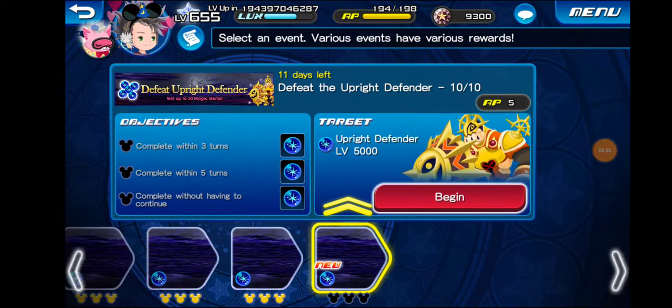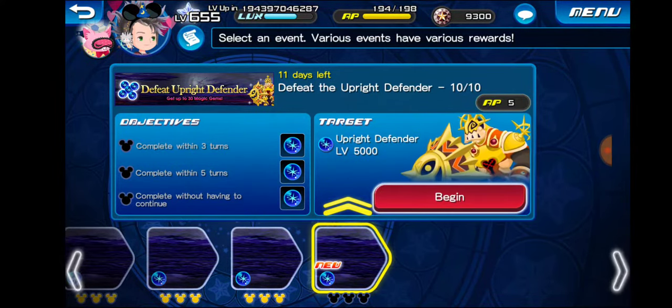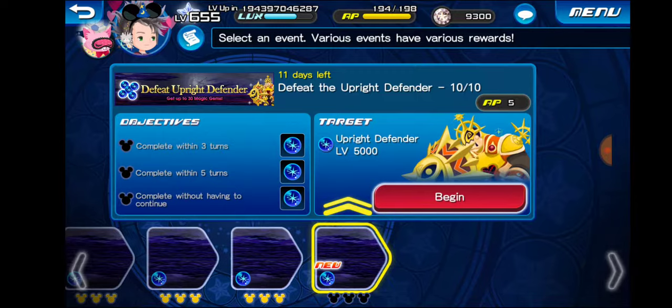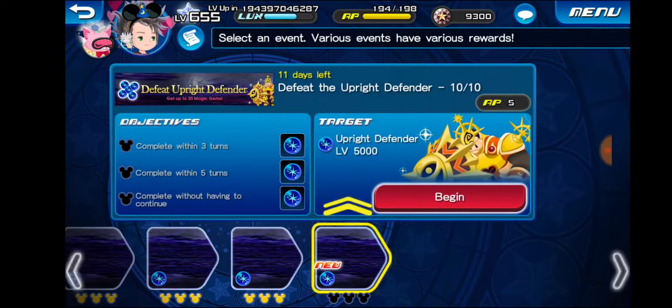Hey, what's going on? G-Legend here. Today we are going to be fighting the Upright Defender in this event called Defeat Upright Defender, and you actually get some magic gems through this — 30 in total if you beat all 10 quests. I already did the first 9 of them, so let's go ahead and do the last one here.